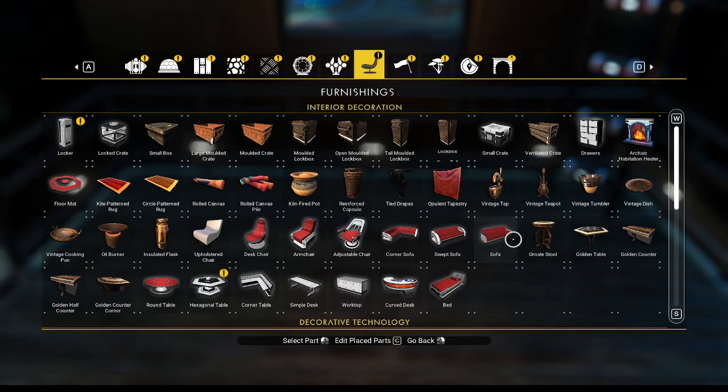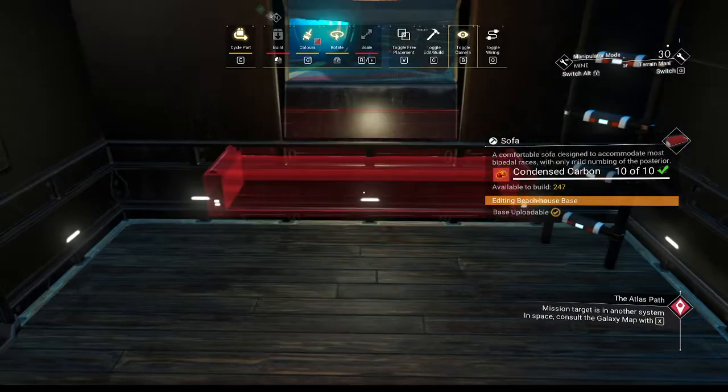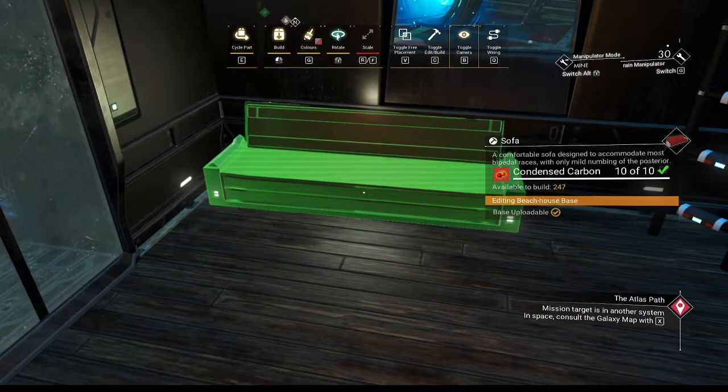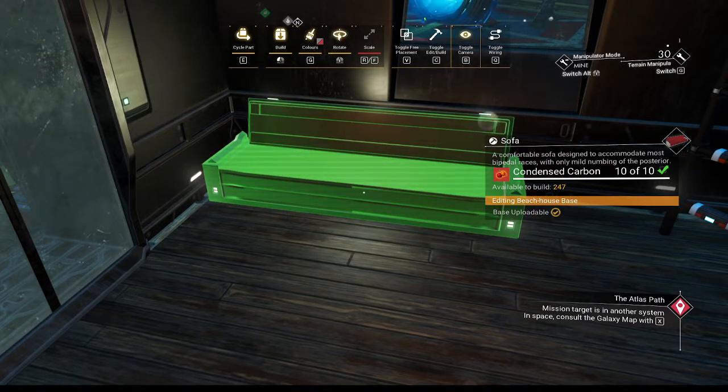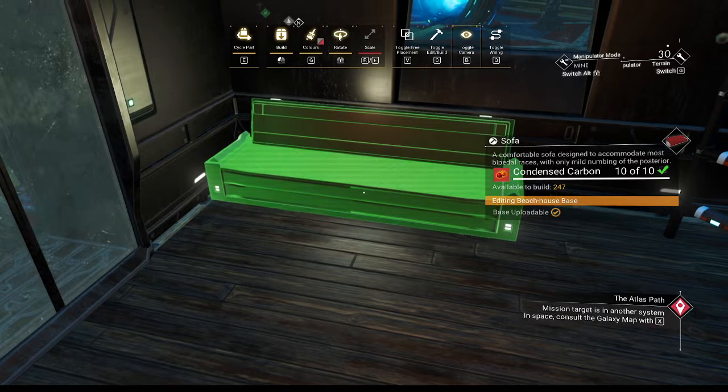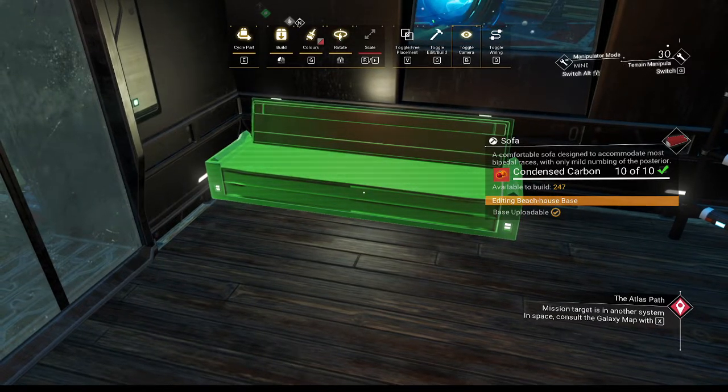I like the swept sofa a lot better than the sofa, but let's just take a peek at the sofa because I haven't put one in here in this build yet — maybe we'll do one in here just for variety's sake. That looks pretty straight and pretty much up against the back wall. Okay, let's do that.